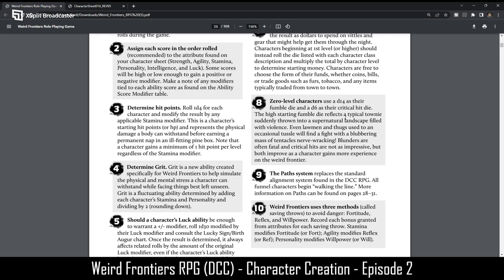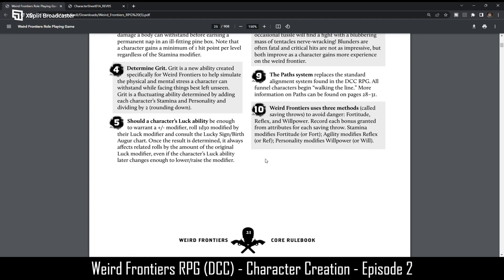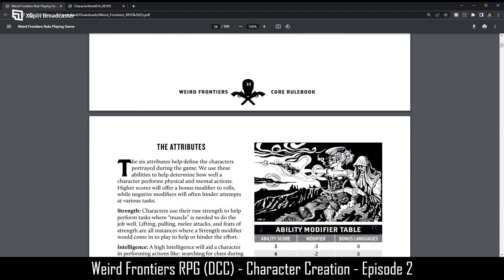Zero-level characters use a D14 as their fumble die and a D6 as their critical die, so you have different dice when rolling to see if you're fumbling or scoring a critical hit. The path system replaces the standard alignment system found in DCC RPG. Weird Frontiers uses three saving throws to avoid danger: fortitude, reflex, and willpower. Stamina modifies fortitude, agility modifies reflex, and personality modifies willpower. Classes also modify those as well.